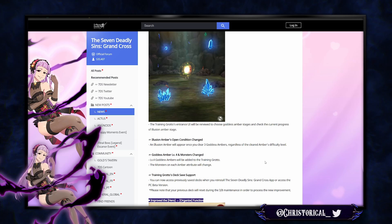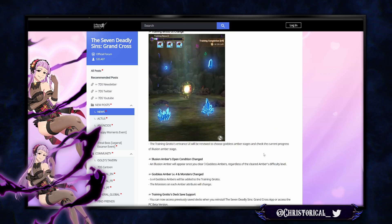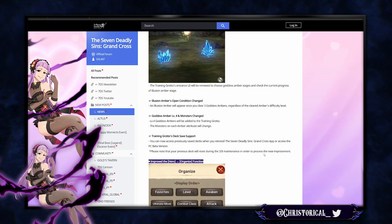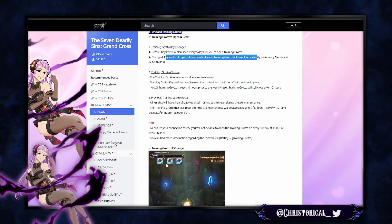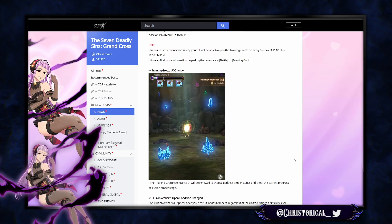Training grotto now has deck save support — you can access previously saved decks when you reinstall the app. But the rewards still weren't updated. You get 10 hammers — whoop-dee-doo. You can still get shafted with nine UR stones, and it only caps at around 18, so you can't even make half a set. You can hammer it twice unless you get lucky with drops.